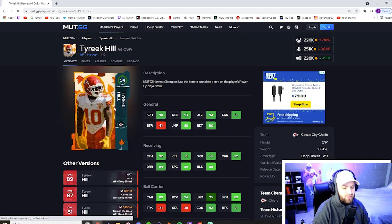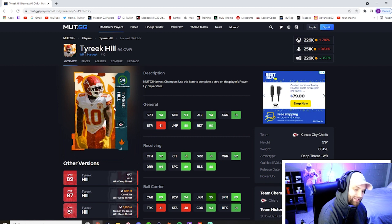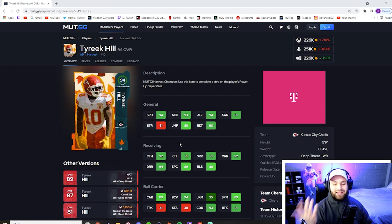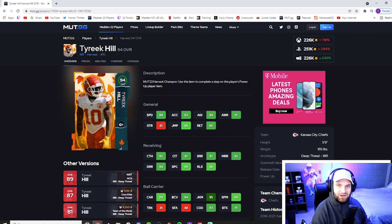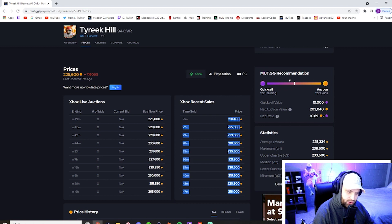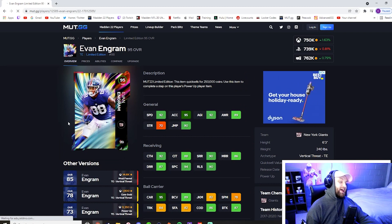Tyreek Hill — 94 speed, only five-foot-nine, but when you're the fastest card in the game with only one other card tied at that speed, speed will always kill in Madden. If you look at the card, the Cheetah literally hits all six thresholds: catching, catch in traffic, and spec catch — that's three — plus short, medium, and deep route running, all above 90 when powered up. Obviously you want to power him up for that spec catch. He's also one of the best returners in the game. You can snipe this card for under 200K — I've seen him at 195 — and with Blitz coming up you should be able to get Tyreek under 200K. This is a must on your team.